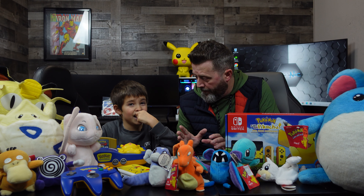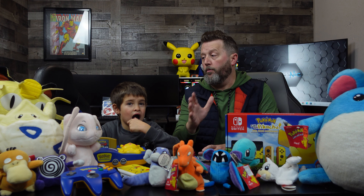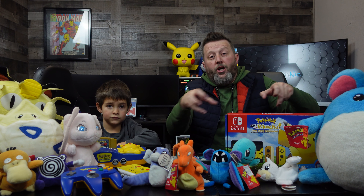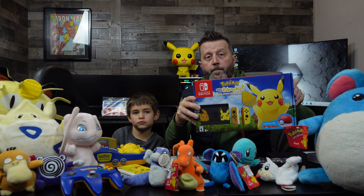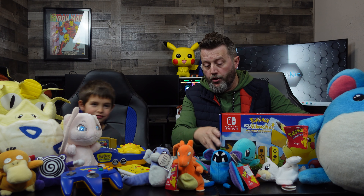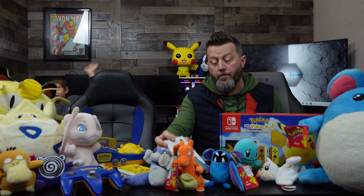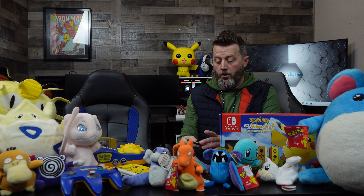All of our Pokemon that are with us today are original plushies that were released in 1999. All of these were at Game Switch. We have the Pikachu Nintendo Switch, the black and white 3DS, Pokemon Black, Pokemon White DS. We lost Dawson — but that's okay — he needed to pet the dog, and now we're back on track.